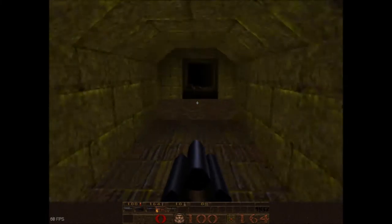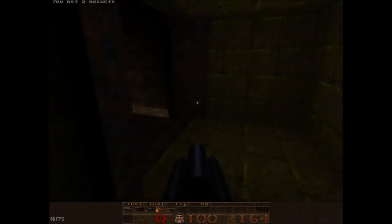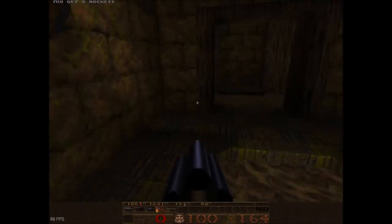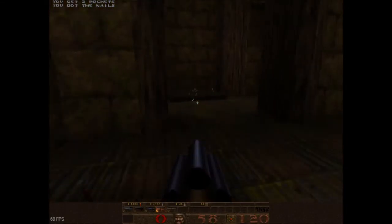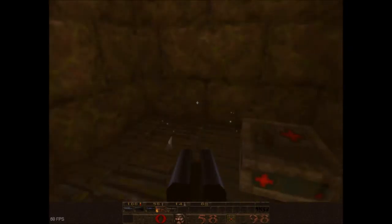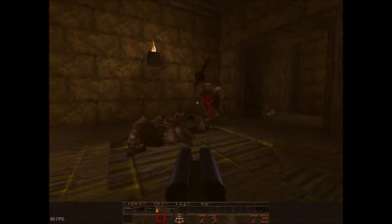This is possibly one of the better weapons in the game — the super nail gun. It's a nail gun that fires incredibly fast, which is why it's called the super nail gun. It's essentially a pure upgrade from the regular nail gun.